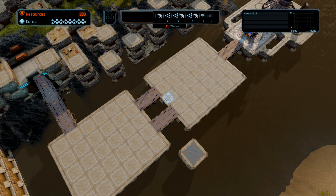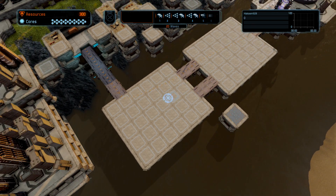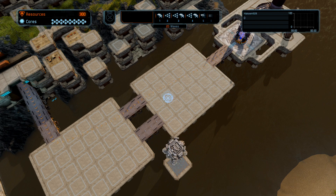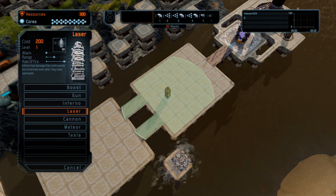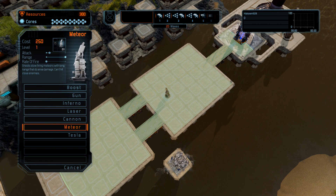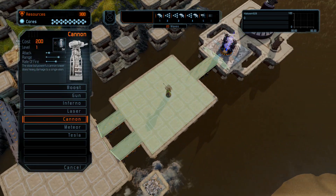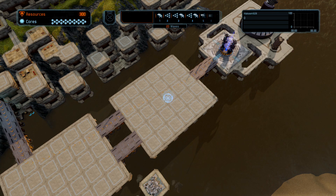Let's have a look at this one. We can definitely build some paths the way we want to. The options are: Boost, Gun, Inferno, Laser, Cannon. Meteor Tower is the one we picked up this time. Meteor has a super long range — if we build it right here, you can see it covers most of the map. It shoots out a big fireball with area of effect, which is really awesome.